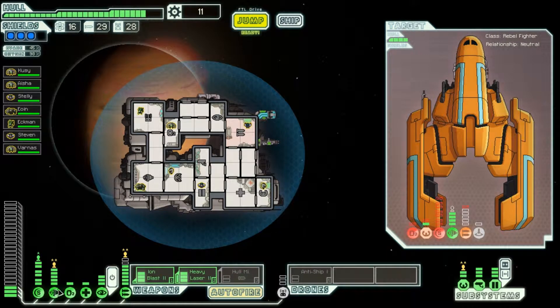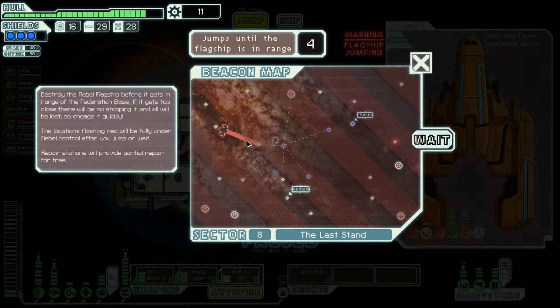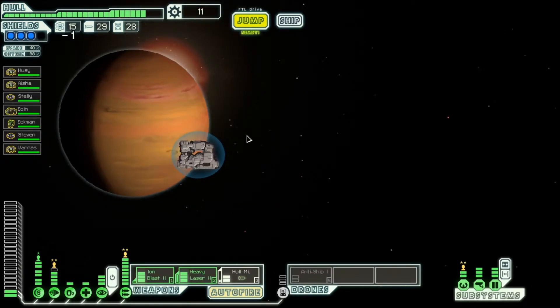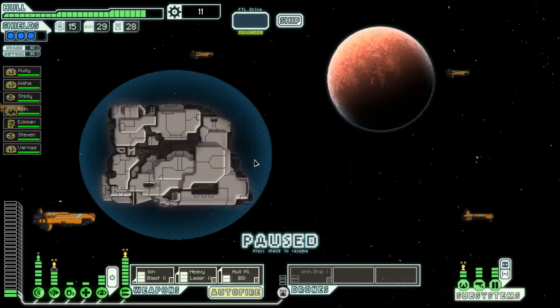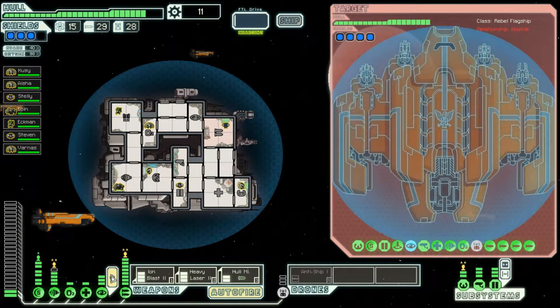I should probably bring the whole missile online there. So if we go here we can meet the boss, I guess he is — the Rebel Flagship. If we're able to destroy this monstrosity, we will have a chance at surviving. So it's gone invisible.